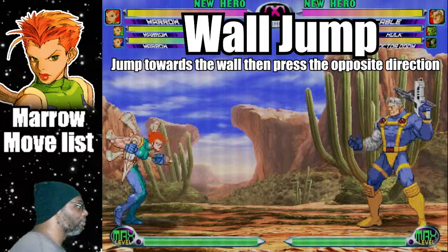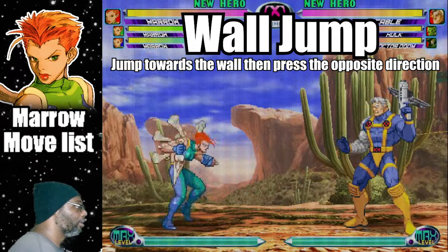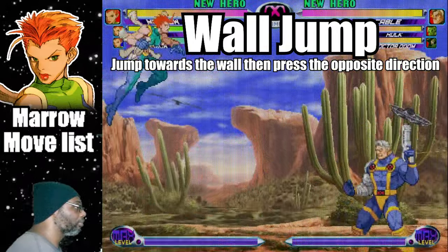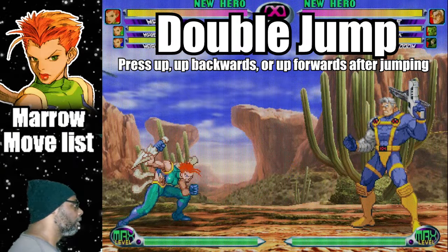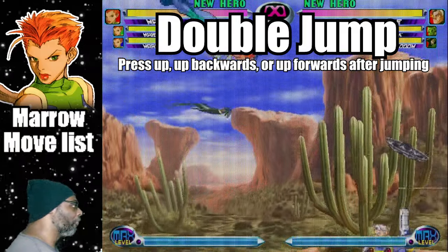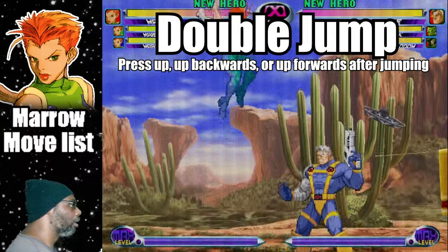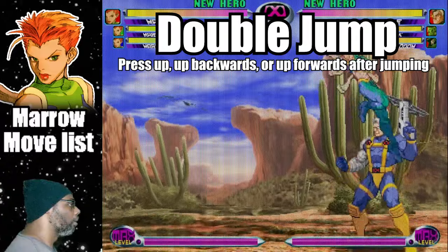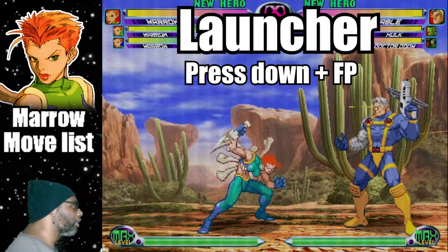To wall jump, jump towards the wall then press the opposite direction. You can even wall jump from a super jump. To do a double jump, press up, up-back, or up-forward at the peak of the jump. Marrow has one launcher in the game — press down plus Fierce Punch for the standard launcher.